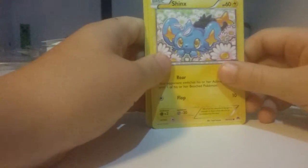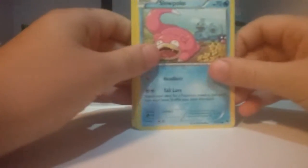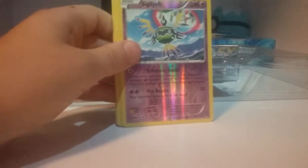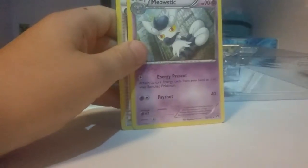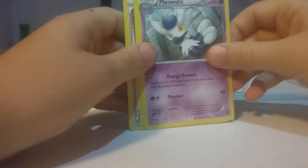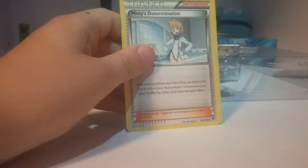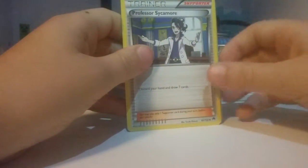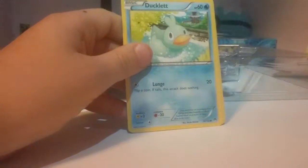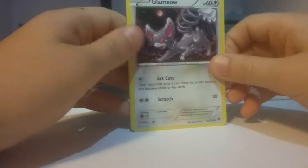We got Shinx, Slowpoke, Sigilyph, Meowstic, Swanna, Trainer — Misty's Determination, Professor Sycamore, Ducklett, Glameow, and Spritzee.